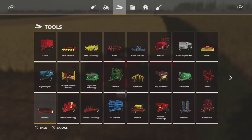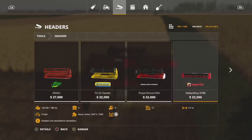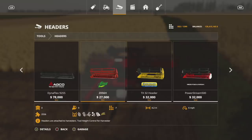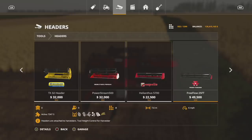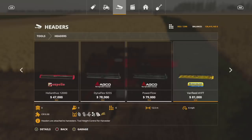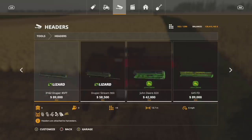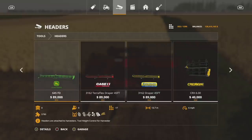Let me show you how to get started. We're going to go into the store, go into Tools, and then Headers. At the bottom you'll see 'Tool Height Control for Harvesters' — it's located at the bottom. You can see we get the Bison, the New Holland, the Ross Mash Power Stream 500 — all the in-game headers are here. Once you get into the modded stuff it just kind of drifts off, so anything that's in-game can be used.